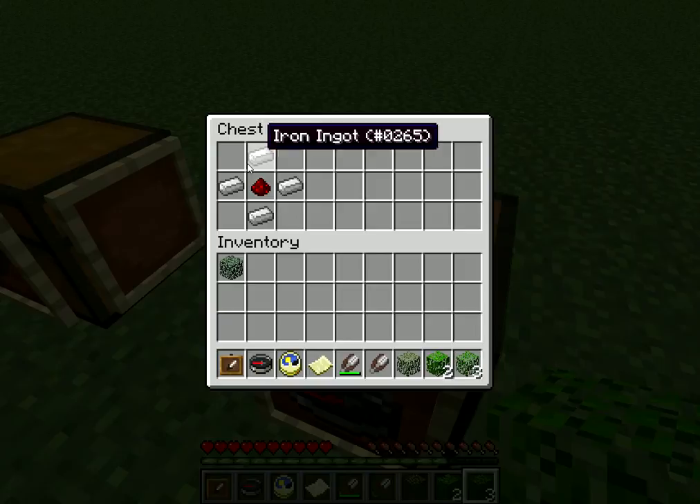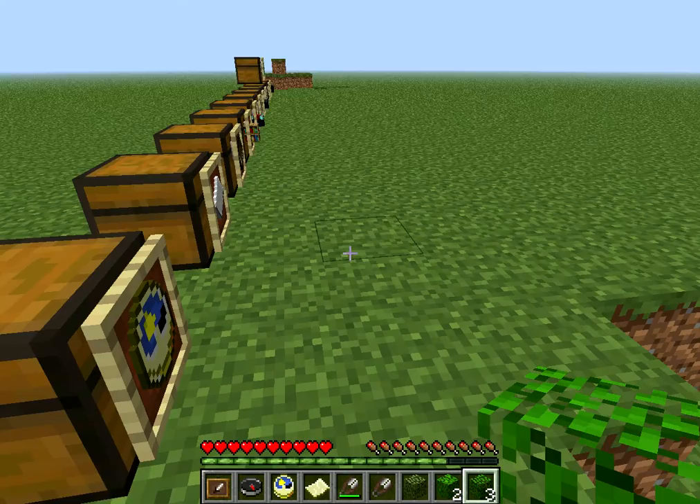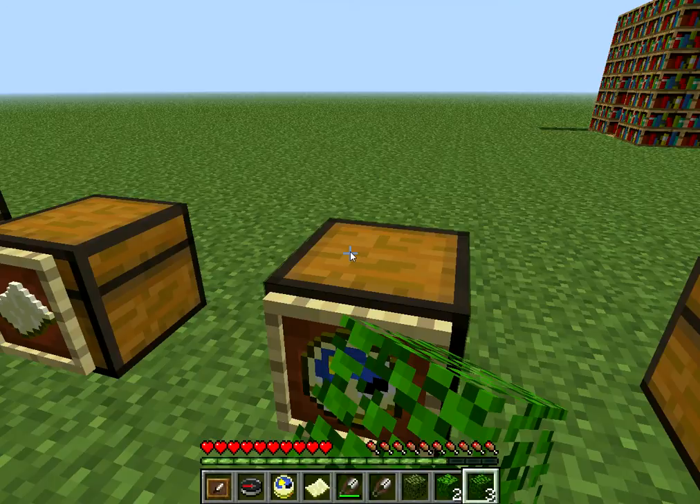Next is the compass. In order to make a map, you will need a compass, and it's 4 ingots and 1 redstone in the center. Then to make a map, you need 8 paper in a square with 1 compass in the middle. Now to make paper, all you need is 1 sugar cane and it'll give you 3 papers.